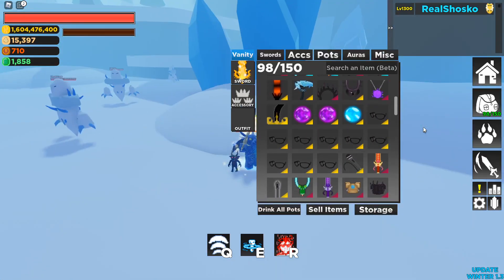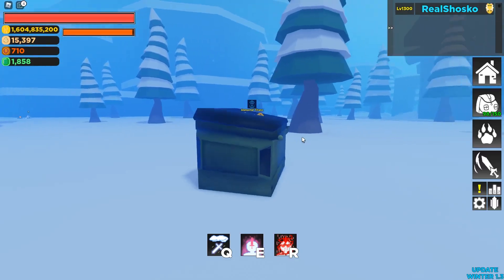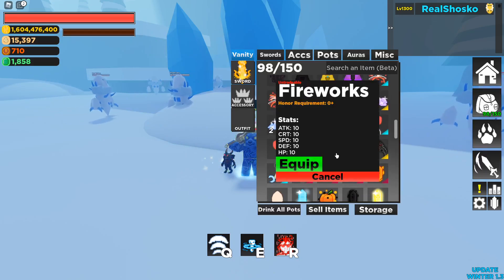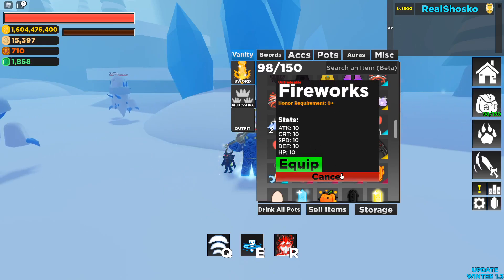The first item isn't new — it's just now droppable, and this is the Garbage Aura. As you can see, it gives no stats. That's because a lot of auras were reworked. There is also the Fireworks Aura that gives 10 Attack, 10 Crit, 10 Speed, 10 Defense, and 10 HP. It's the current best stat aura in the game.